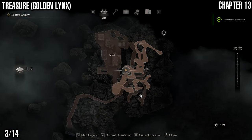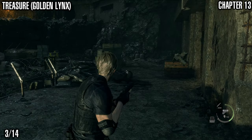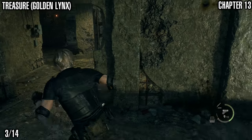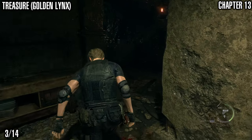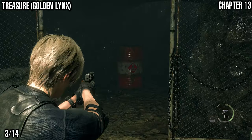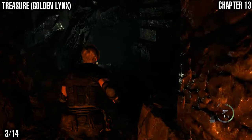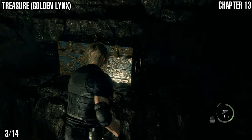Next we've got a golden lynx treasure. This is a little bit further along. Over here to your right you'll come across these tunnels. You'll need to shoot this barrel in order to destroy the stuff in your way. And there it is in this big chest.